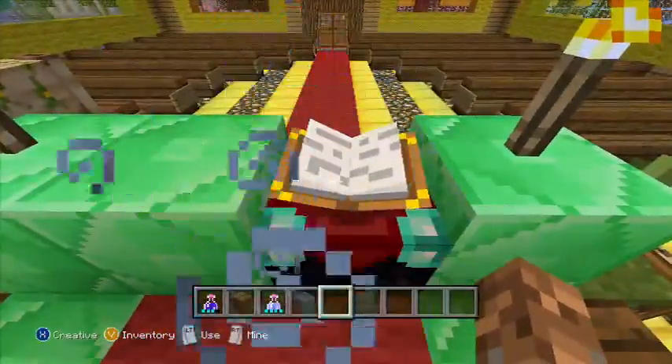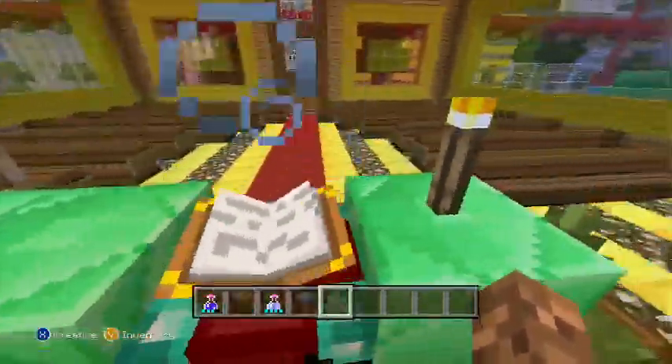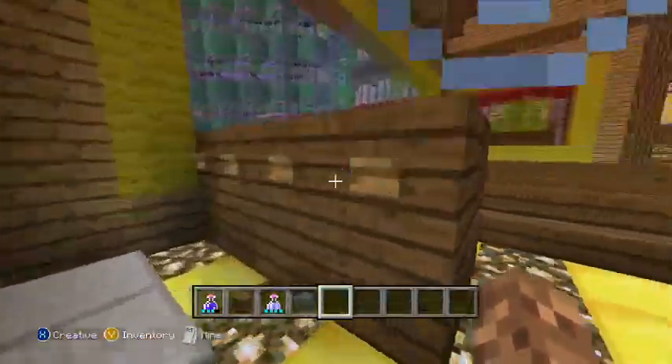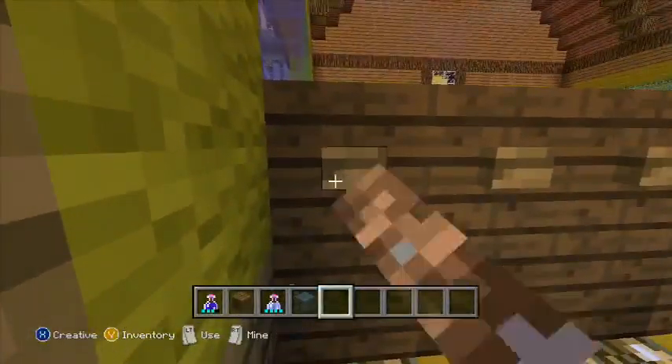And here's the enchanting table, which I guess would be like some kind of book. We've got the anvil. And here's the piano or organ.